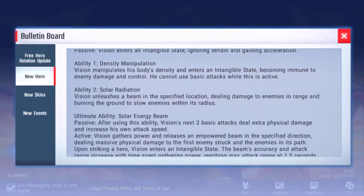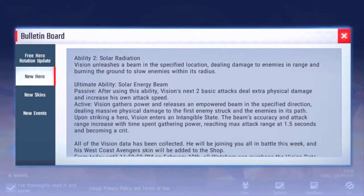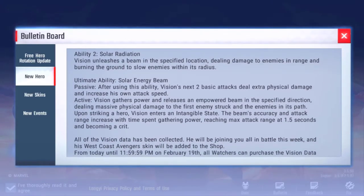Ability two: Solar Radiation. Vision unleashes a beam at a specified location, dealing damage to enemies in range and burning the ground to slow enemies within its radius.